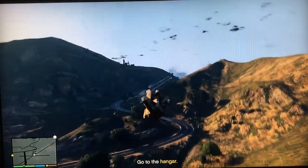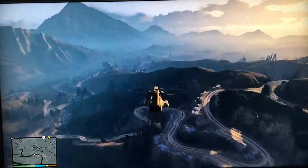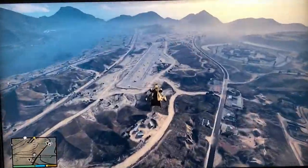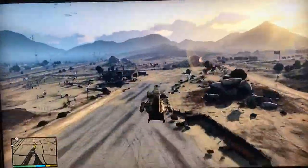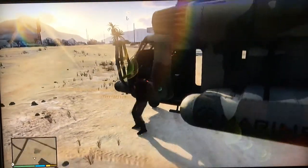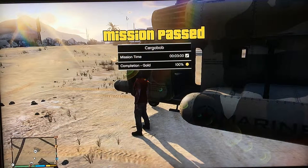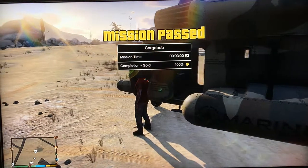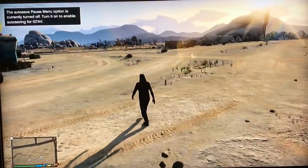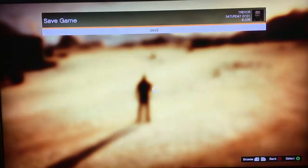After the wanted level drops off, you have to take the helicopter back to Trevor's hangar. Once you land, it's mission passed. I'm Brad, proprietor of Barstool Entertainment. As always, thanks for stopping by.